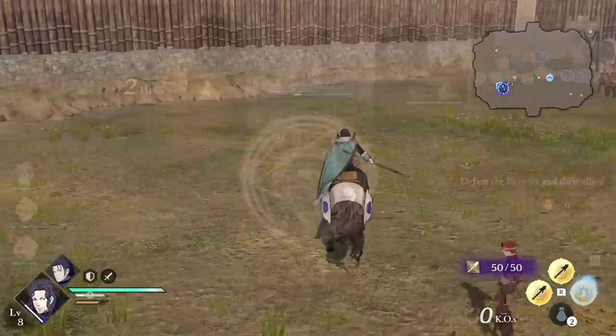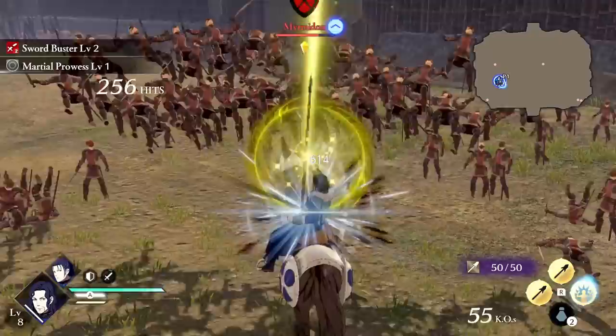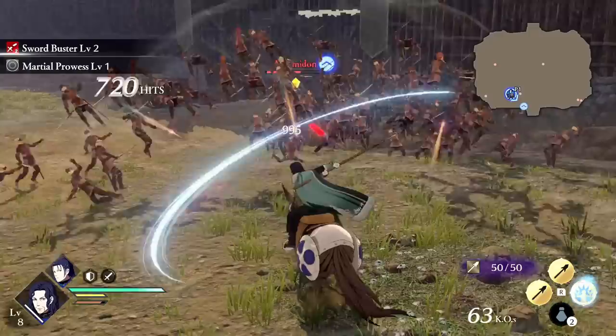Last up is Rodrigue. His Martial Prowess is similar to Monica's unique action — time your attacks as the yellow circle reaches the middle and Rodrigue gets bonus damage, attack range, and knockback rate. Even if you mess up in the combo, you can continue it and Martial Prowess can still be activated throughout.